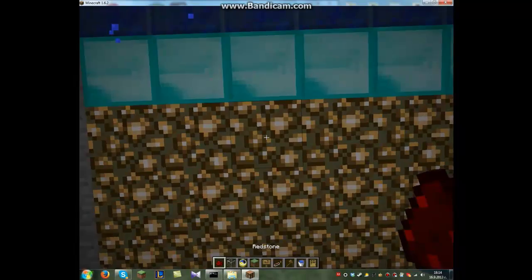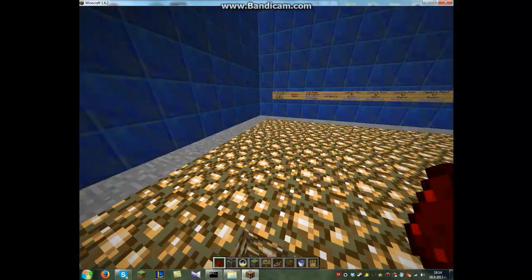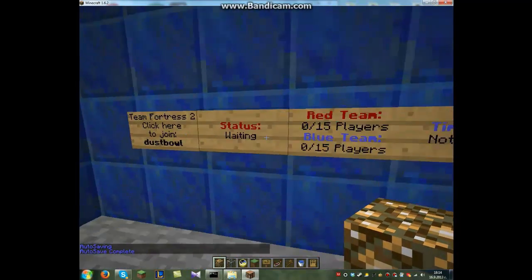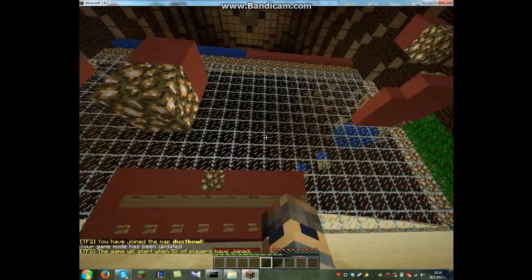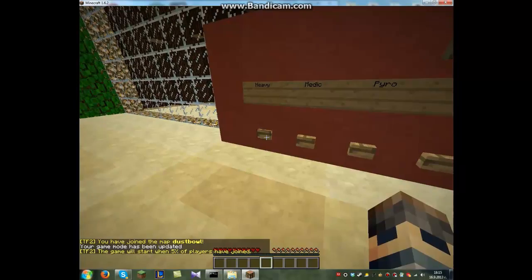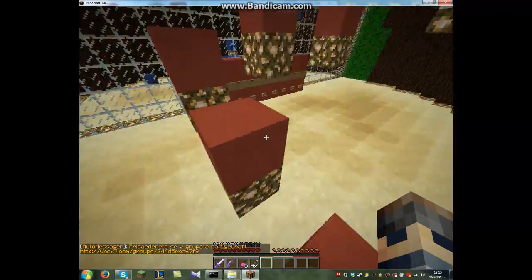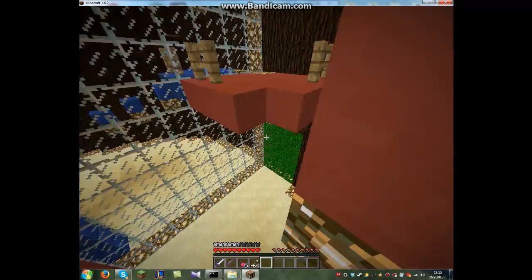Okay, there was a teleportation fail. You can make a lobby like this, and this is the joining sign. You can choose a class — like heavy, medic, fire, and other classes. You can make a lobby like the waiting area with some cool decorations.